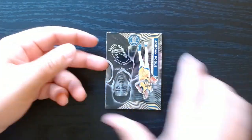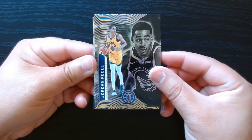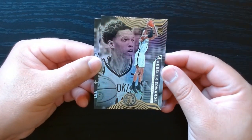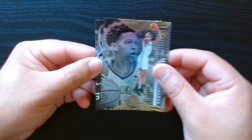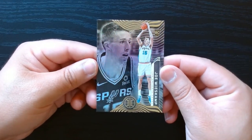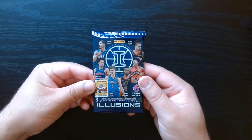This is one of the emeralds — you can see the green tint — of Aaron Fox. And we got Jordan Poole when he was with the Warriors, Kessler Edwards, and Joe Weiskamp as our rookies. Second pack, let's go.